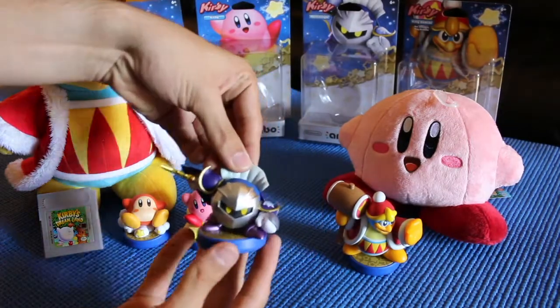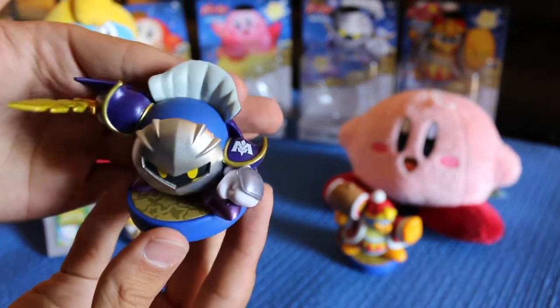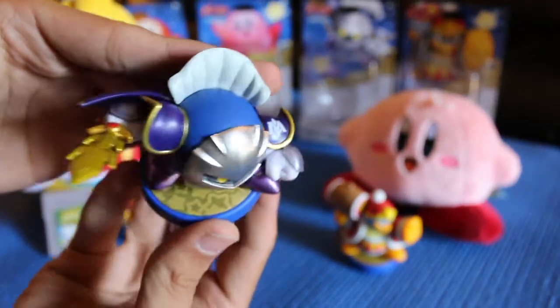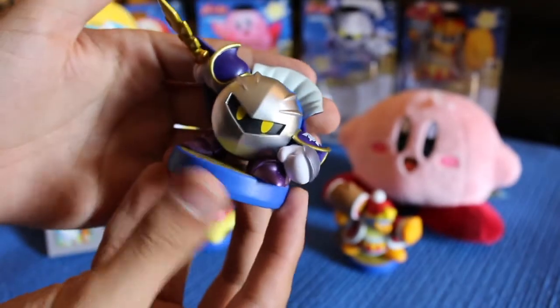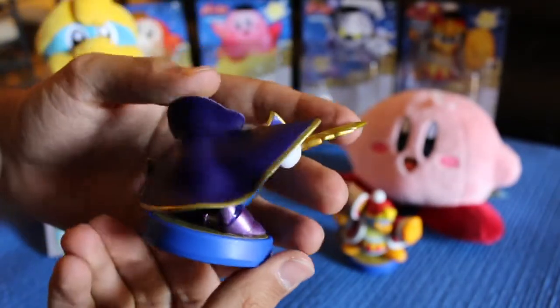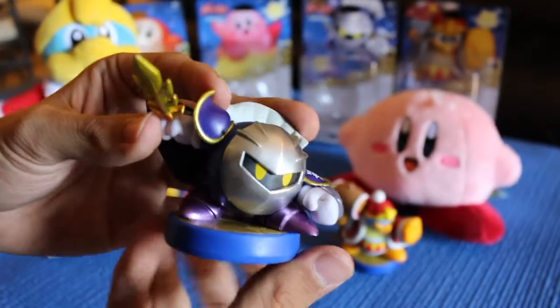Next up, let's take a look at Meta Knight. Meta Knight looks really great. The details on him are just excellent. I love the blades on his sword, I love his mask, the silver really gleams in the sunlight, and I love his cape. And I love the Meta Knight logo right there on his shoulder blade. Really great Amiibo.